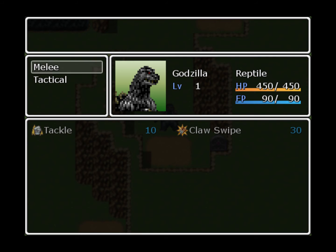Now this is your overall character stats screen. You have melee and tactical, and I can get into those during battle. As you can see, Godzilla is a reptile class, with 450 out of 450 HP, and 90 out of 90 FP. As your HP drains, it will obviously drain from this bar. When you hit zero, your character is knocked out. When all your characters are knocked out, it causes an instant game over, meaning you have to start back from your last save point. There are abilities down there that use FP - a sword slash will use 10 FP out of your 90. When you run out of FP, you cannot use any more special abilities.